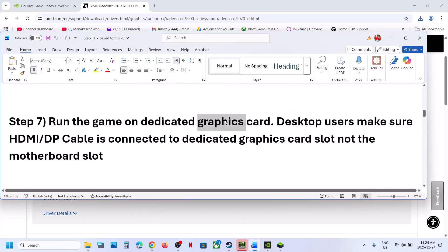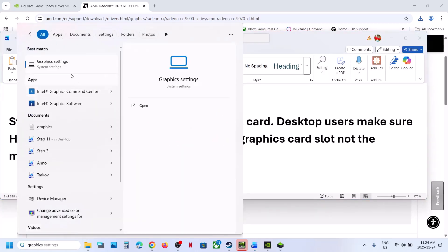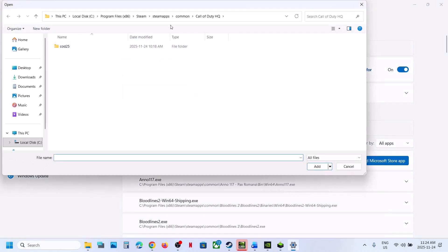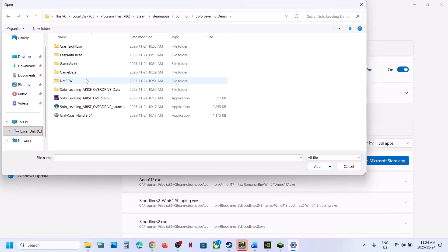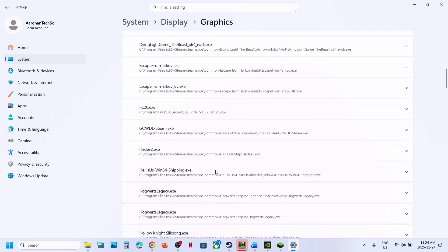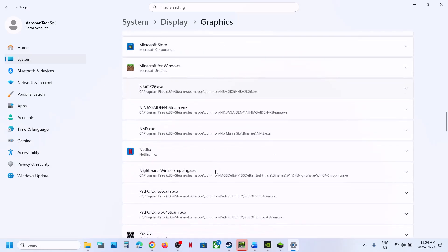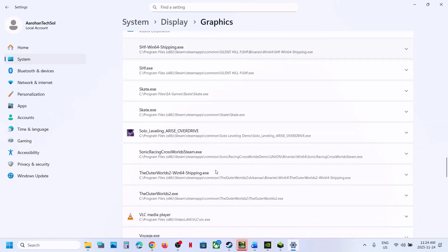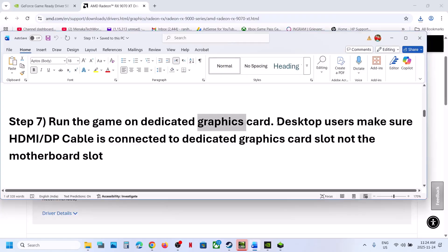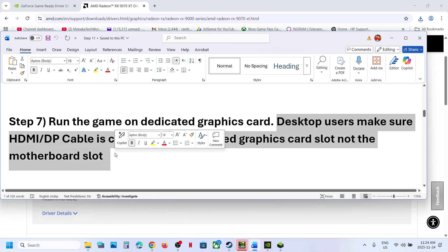The next step is to run the game on your dedicated graphics card. Type Graphics Settings in the Windows search box and click on Graphics Settings. Click Add Desktop App, go to the game installation folder, select the game exe file, and click Add. Find the game in the list, click on it, and select High Performance — your graphics card will be shown there. Desktop users: make sure you connect your HDMI or display cable to the dedicated graphics card slot, not the motherboard slot.